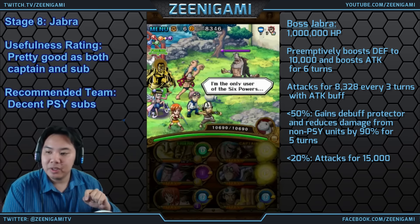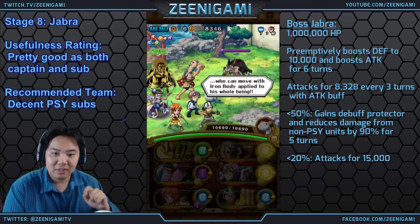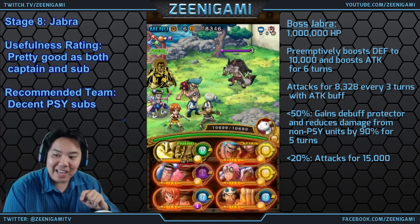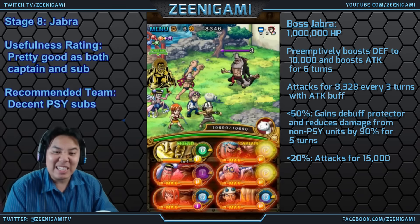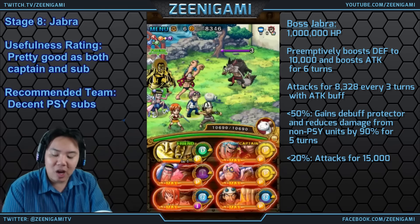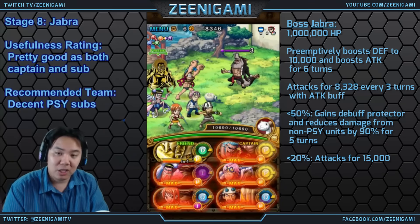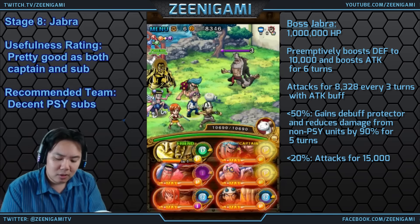Jabra has about 1 million health. He will preemptively boost his attack and defense for 7 turns. He attacks for 8.3k every 3 turns, and below 20% he boosts that attack to 15,000 damage. Below 50% he will reduce the attack of non-int characters by 90% and puts up a debuff protection once again — you see the same pattern over and over.